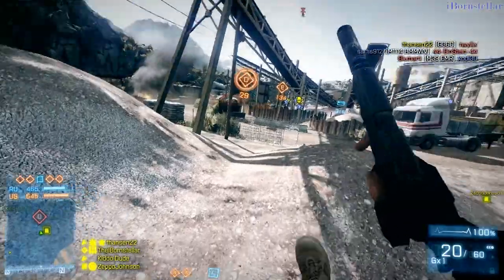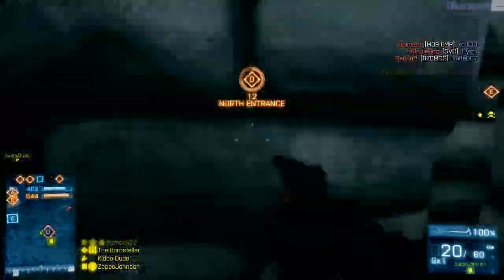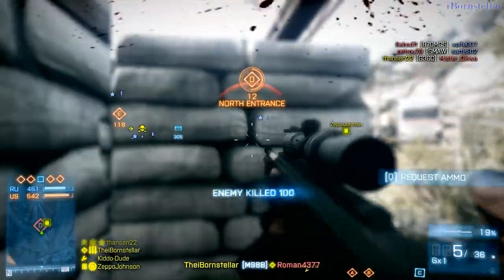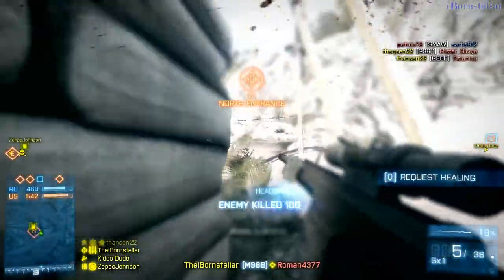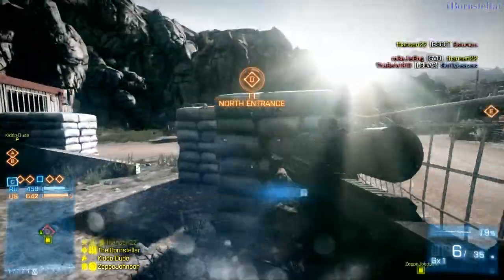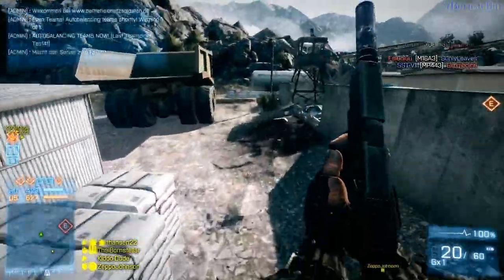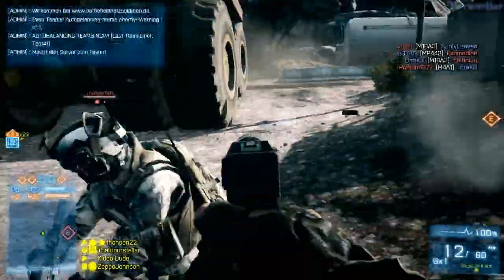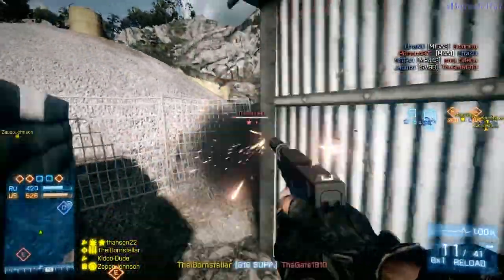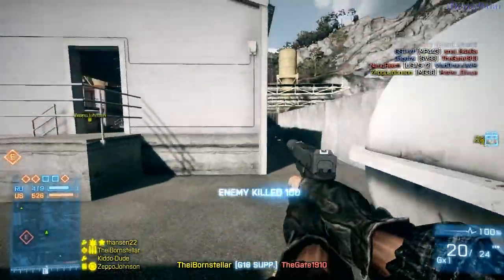Real quick, the gameplay was from a few hours ago — I was playing in Damavand Peak, which I rarely play in Conquest, I always play it in Rush, which is probably my favorite Rush map. But for once I thought, hey, let's play some Conquest Large in Damavand Peak, so here it is. Hope you guys like the gameplay. The very beginning I used the L96, I got like 1 kill with that thing, then I couldn't get any more because it was just so inaccurate, probably thanks to the incredibly annoying suppression mechanic. So I switched to the M98B later on — hope you guys like the gameplay.